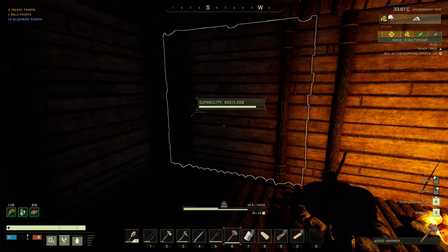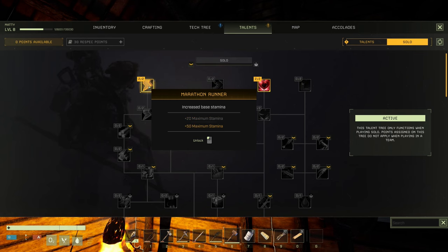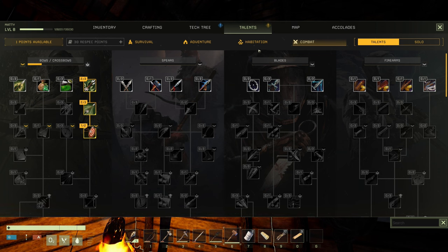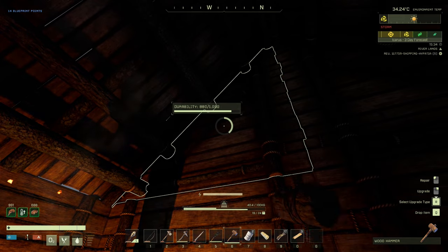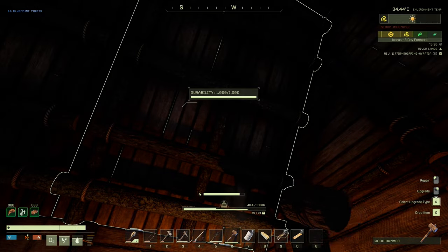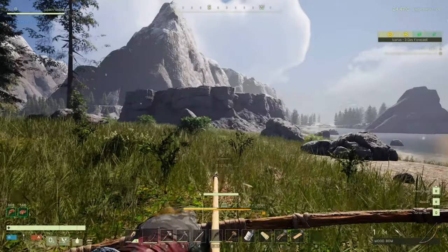The storm will damage your wooden structure but it won't be too bad — you could just leave it. Keep on top of your talents: boost your pickaxe, health, combat, and arrow skills — that's your key focus. Use your repair hammer to quickly repair items on the roof, then get back to killing wolves.